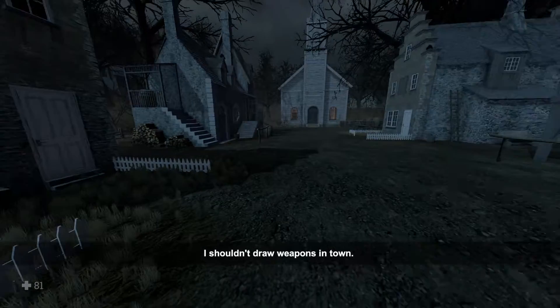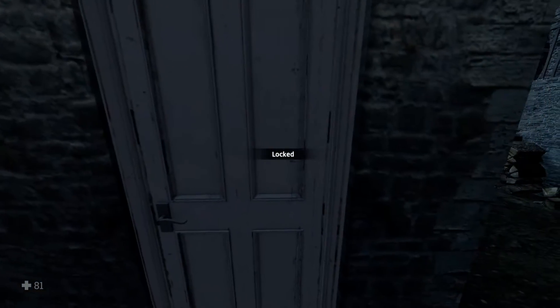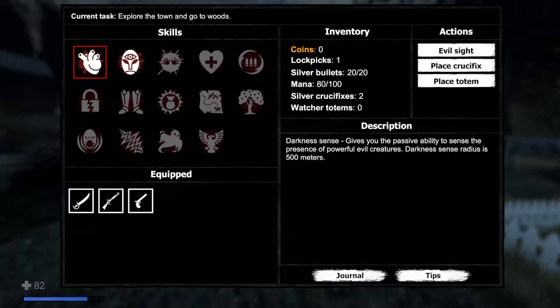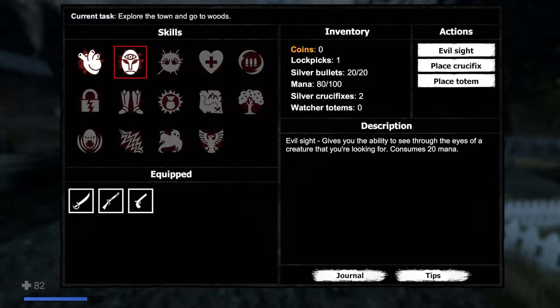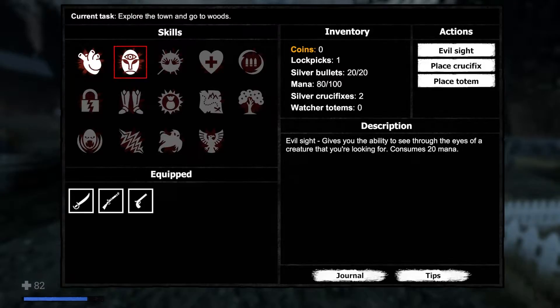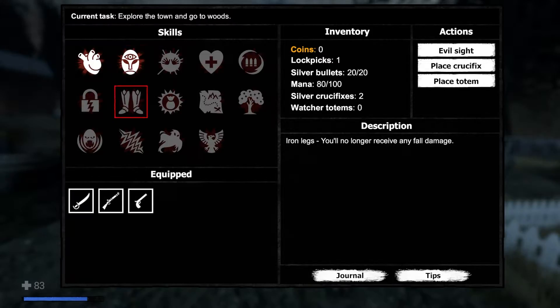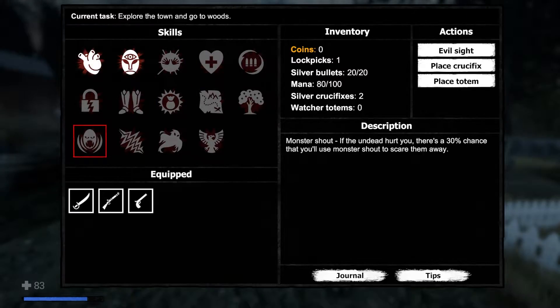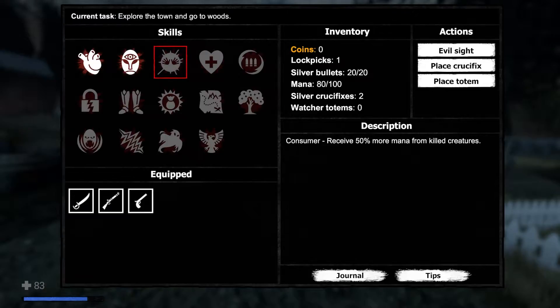I shouldn't draw a weapon in town. I've got Darkness Sense - gives you a passive ability to sense the presence of powerful creatures within 500 meters. And another ability that lets you see through the eyes of a creature you're looking at - it consumes 20 mana.